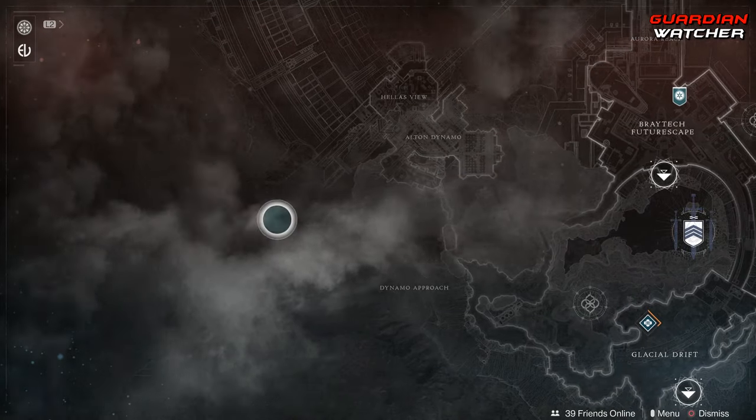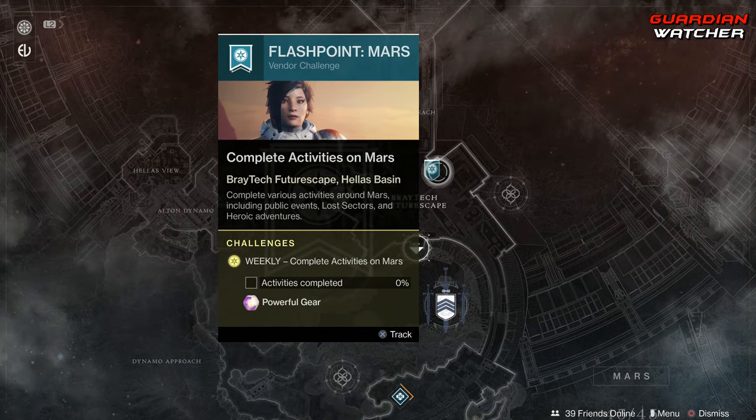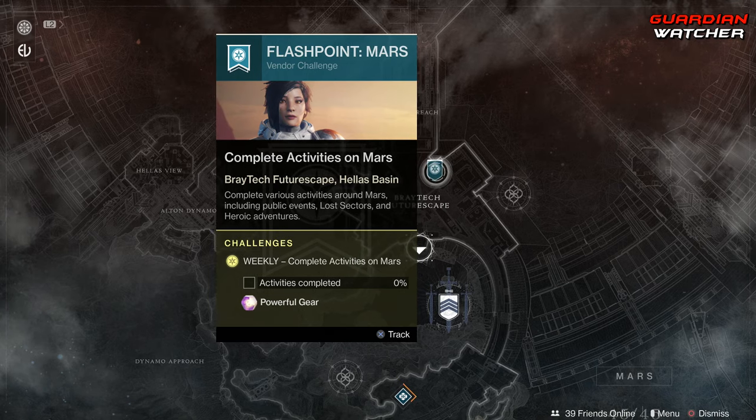Coming over to Mars, we have the Flashpoint for the week. You can complete this by doing Public Events, Lost Sectors, and Heroic Adventures. If you do Heroic Public Events, you can get this done a lot faster.